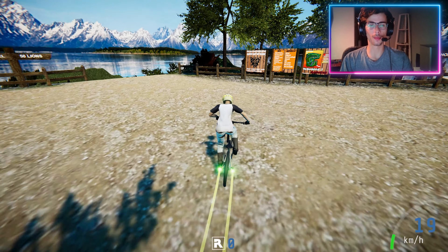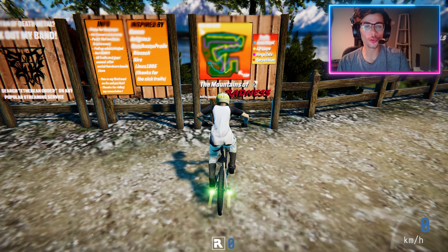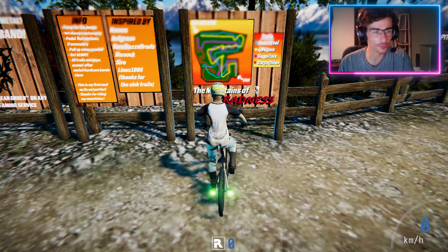Alright guys, so welcome to the Mountains of Radness. As you can see, this has basically four main trail systems: Cold Steel, 50 Lions, Hospitals, and Chiropriefian — I don't even know how you say that.